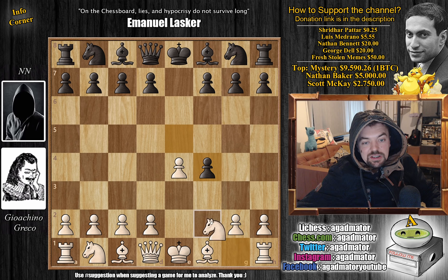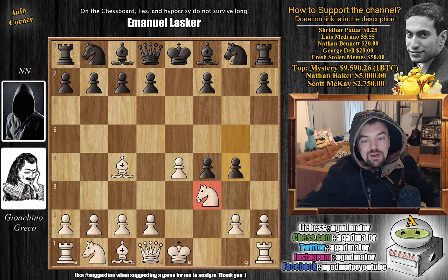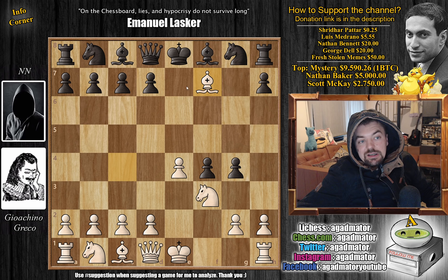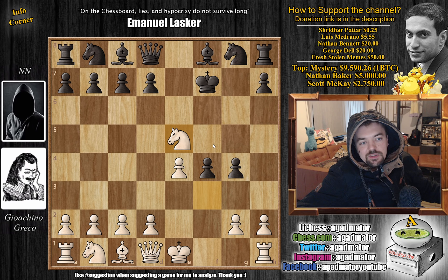Black plays g5, defending that f4 pawn, as white expects d4 and the pawn will come under attack. Now comes Bishop to c4, then g4 by black attacking White's knight, and here Bishop captures on f7 — White is not only sacrificing a bishop but we'll see what happens with the knight. King captures, and now Knight to e5 with check. This is not all that impressive for White because Black can just go back and be fine.